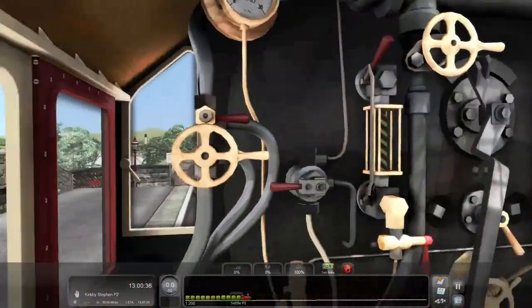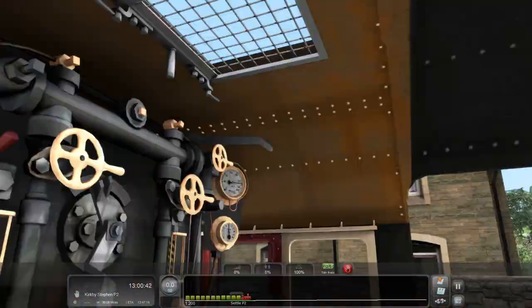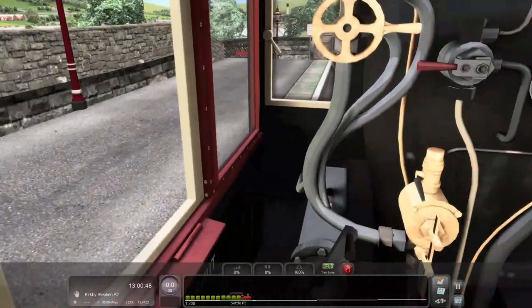Hi, hello, and welcome to Train Simulator 2020. I am currently... somewhere. Where am I? I am at Settle, on the Settle-Carlisle line.